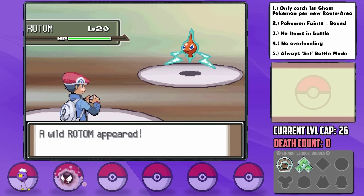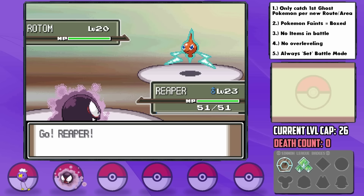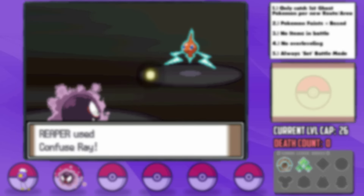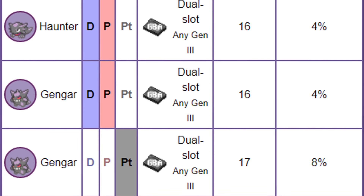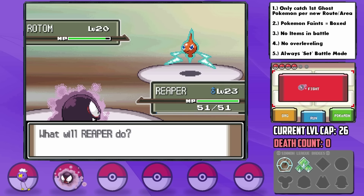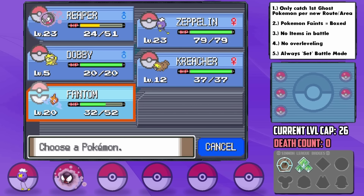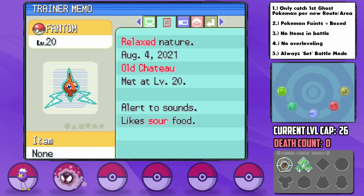Having this as our Old Chateau encounter will actually cut off any hope of getting Gengar. Our rules don't allow trade evolutions, and the only other way to get Gengar is kinda strange — you have to have a Game Boy Advance game inserted into your DS to activate wild Gengar encounters in here. That technically would also break our no-connecting-to-other-games rule, but even still, as good as Gengar is, I'd prefer to have an additional encounter anyway, so Rotom it is. We catch it and nickname it Phantom. It has a Relaxed nature — plus Defense, minus Speed. Certainly not great, but a good Pokemon overall, and Electric coverage is great.